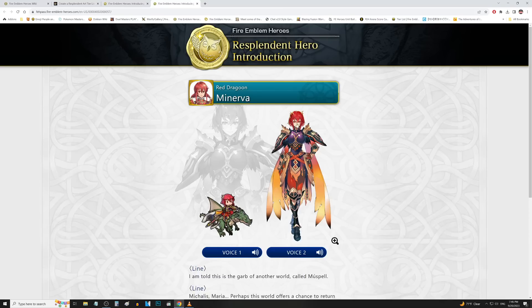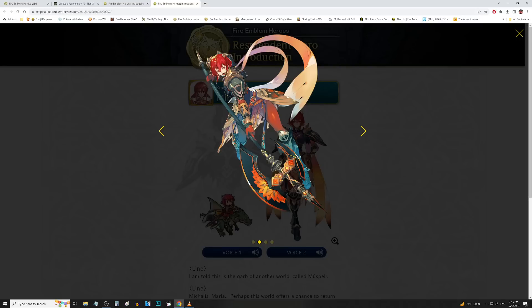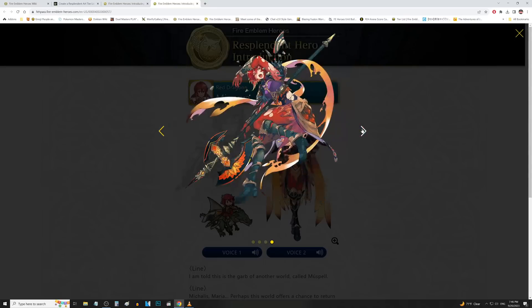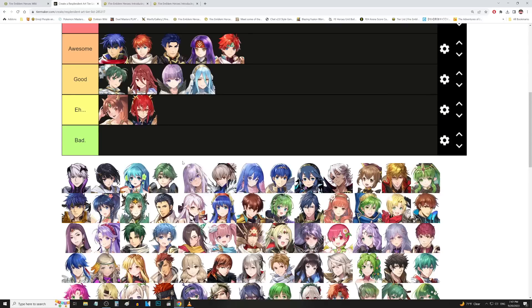We got Minerva up next with the Musespell attire. Her hair looks a little off compared to what Minerva's hair should look like, and the poses are kind of off on this one too. If only they had gotten some better pose shots, I would have liked this a little more — this is just a really awkward pose. It's showing off more of the weapon than the outfit. She's so far away in the frame, with her head in the back and her lower body in the front. It's kind of weird. I'm going to put that in eh, unfortunately.